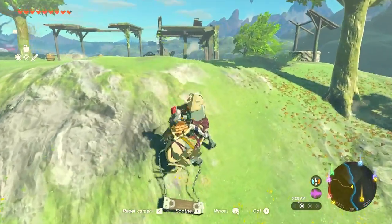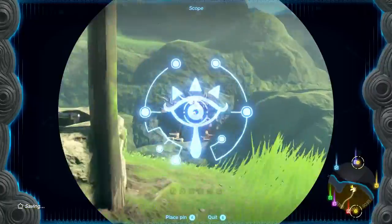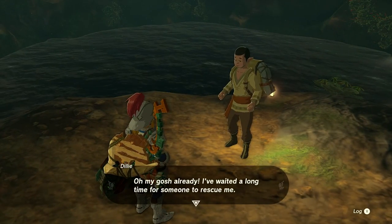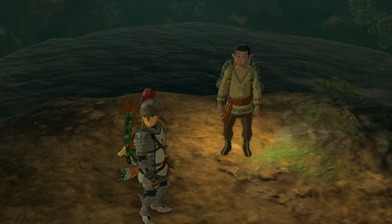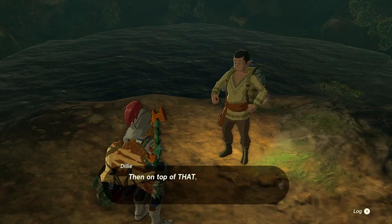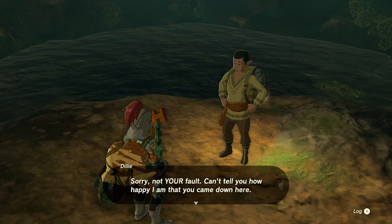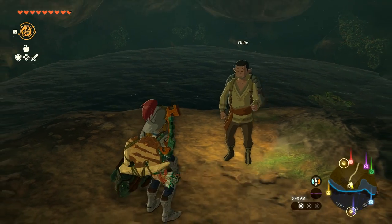Here's a well — let's go in. Hopping off Sky for a moment. Whoa — this is the Ribbonbridge Well. Flying down — not on fire, not good! Oh hey, there's a ladder and someone's stuck down here. It's Dilly! 'Oh my gosh, I've waited a long time for someone to rescue me. It's my own fault — I dropped something down the well and climbed in after it. I even had a ladder but it broke when I tried to climb up.'